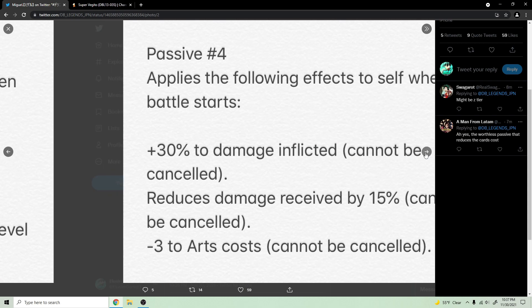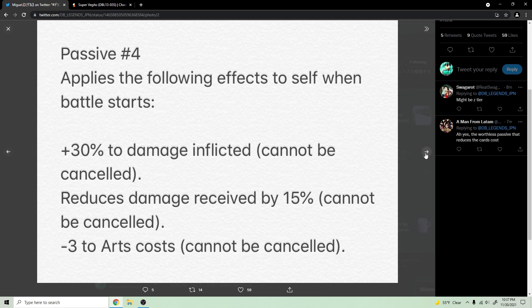The fourth passive is the zenkai 6 unique. When battle starts: 30 damage inflicted, cannot be canceled; reduces damage received by 15, cannot be canceled; and minus three to arts cost, cannot be canceled. Not anything too crazy, but it's a solid ability. Paired alongside what I'm assuming will be pretty good stats, this should work well.